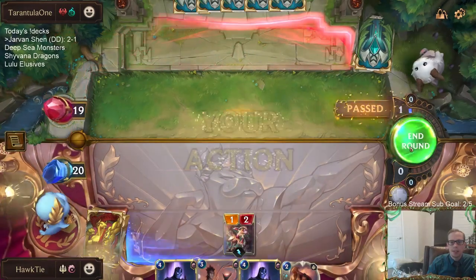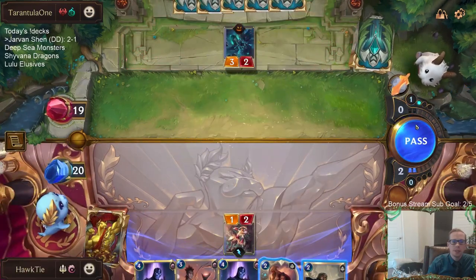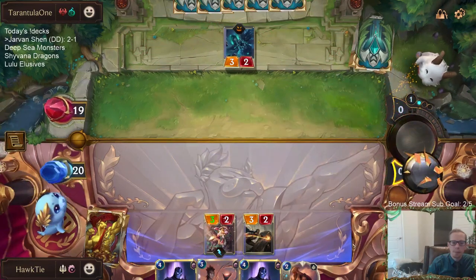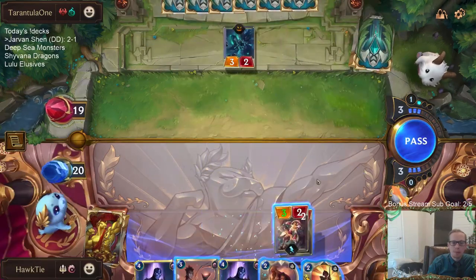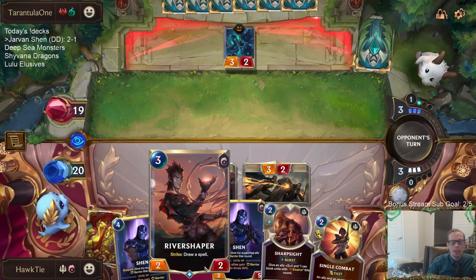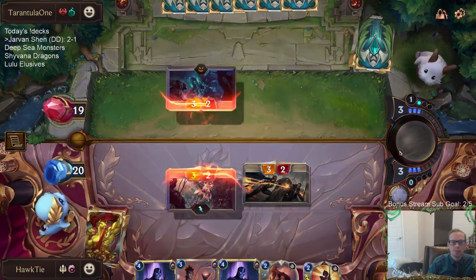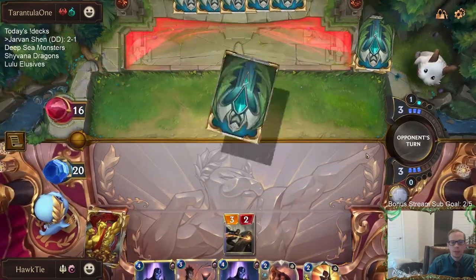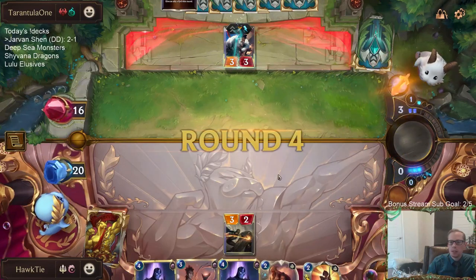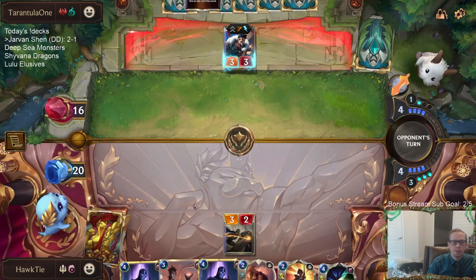As we saw with the first deck that was Noxus, them having Decimates and Fervors and things like that to finish the game - it's going to be important. It saves me three life by playing that right now. I don't think I'm going to play the River Shaper, I think I'm just going to pass. If I play River Shaper and they play either of their champions, especially Draven, I don't get to attack with the River Shaper. I'd rather just get the attack in first, and save the spell mana for Shen plus spell. This is a good time to draw Deny - we'll have it now.